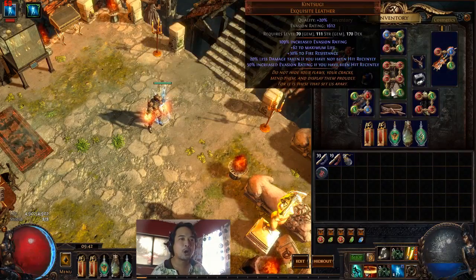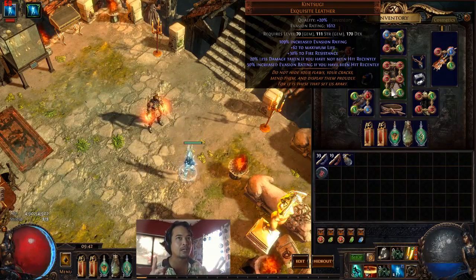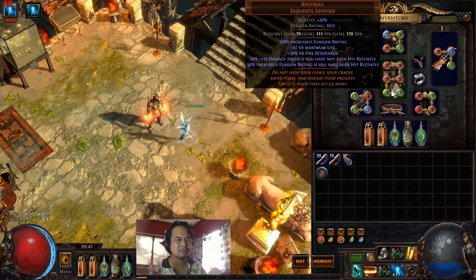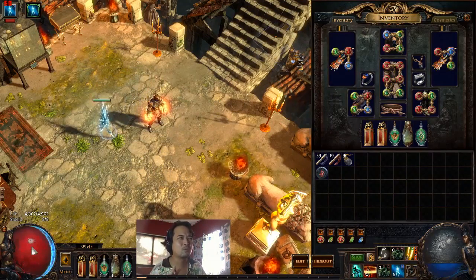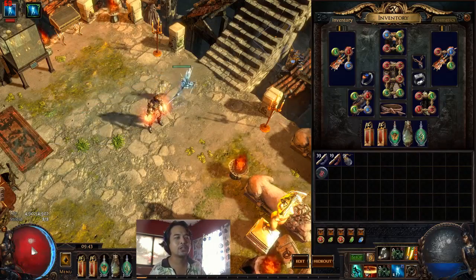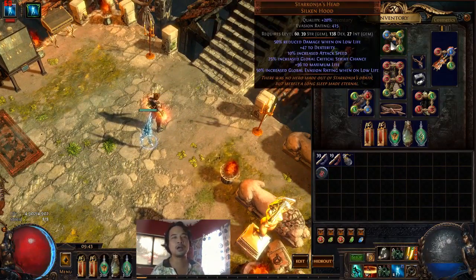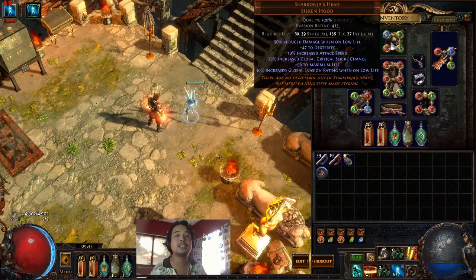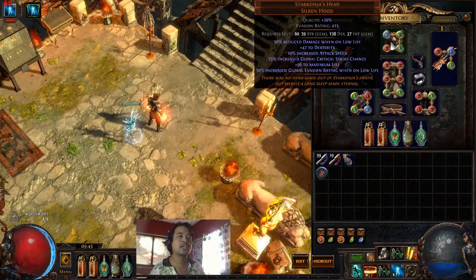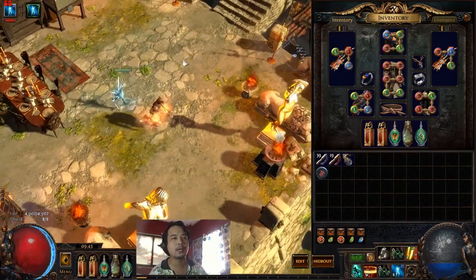For armor we are using the Kitsune because this is an evasion-type build — it provides a huge amount of evasion and survivability. It can be a glass cannon situation sometimes, but our life is already good at 4.9k so we won't get one-shot. For our final unique we're using the Star Konjungate helm — dexterity, increased attack speed, global critical strike chance, plus 96 to life. We also get 50% increased global evasion rating when we reach low life, helping us escape sticky situations.